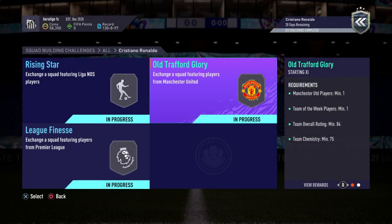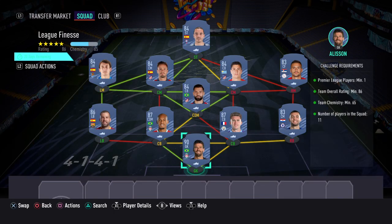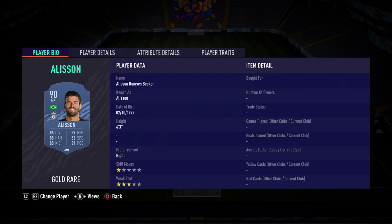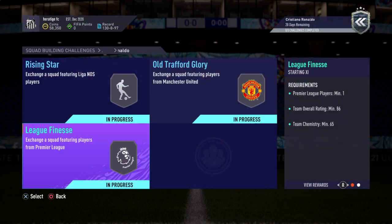The most expensive one costs 170 to 180k. We've gone with Allison in goal, which is basically the main rating driver in the team. The rest of the squad includes Aspas, Oyartable, Sal, Jimenez, Tadic, Felipe, Jordi Alba, Fabinho, Laporte, and Kovacic. This is by far the most expensive SBC.